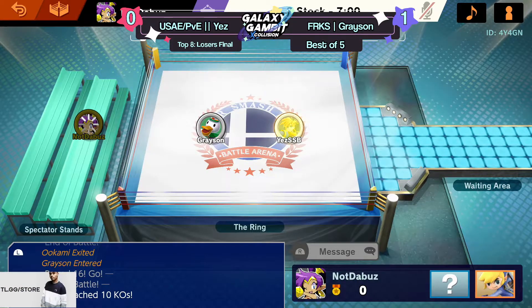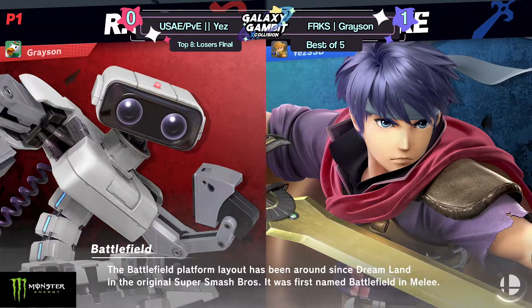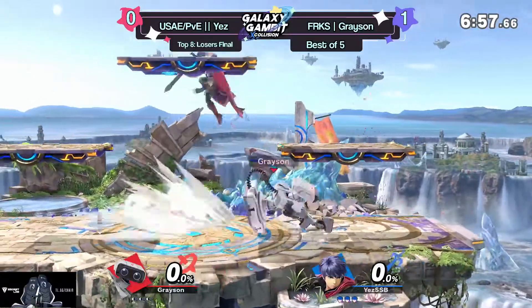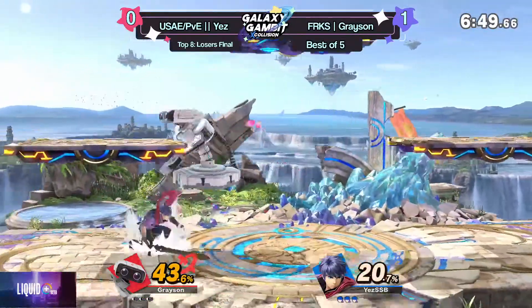If ROB side-Bs and misses, which he easily can, that's very easily an air dodge to ledge situation — fall off back air, GG. And we saw it right there too, like exactly what we pointed out at the beginning: Yes can be as solid a performer as possible in center stage and continuously apply pressure, but when you're off stage you're at complete mercy to ROB. Once your double jump gets caught, you're pretty much done unless ROB screws it up.